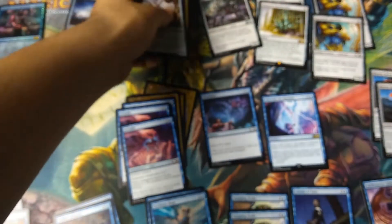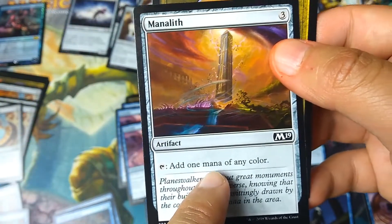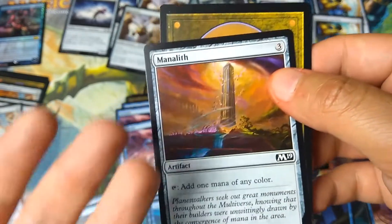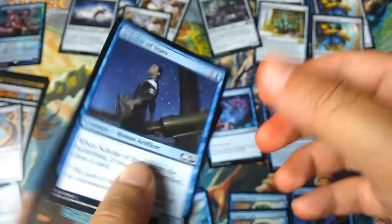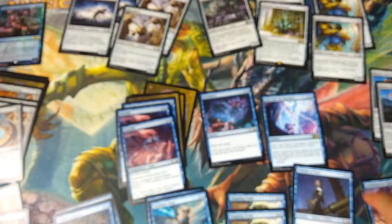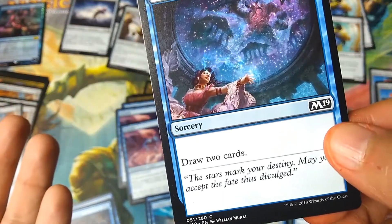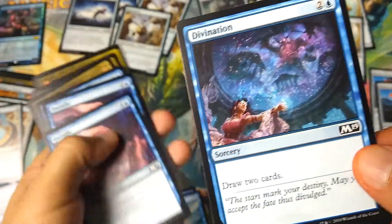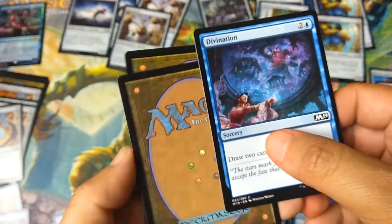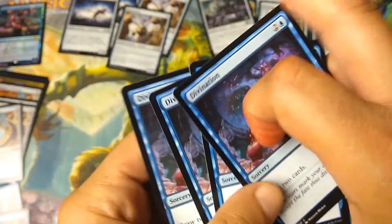The deck comes with a Manalith — add 1 mana of any color — but you're running Mono Blue, you don't need any other color. Yes, it's an artifact, but I'm taking it out to put in another Scholar of Stars. I want more card drawing. Speaking of card drawing, Divination for 3 mana draws 2 cards. I want a full playset of that, so the 3 Dwindles that come with the deck are out, and instead we're going to have 4 Divinations — draw 2 cards each time you play it.